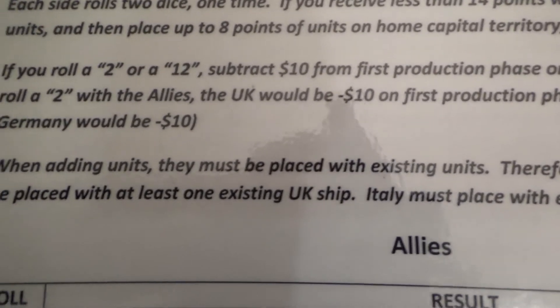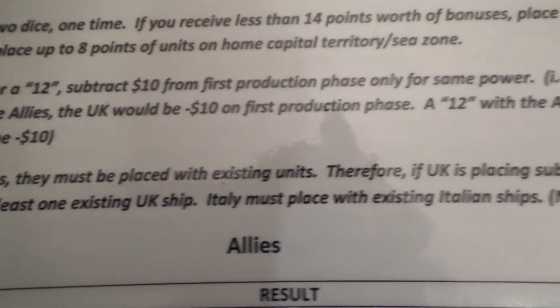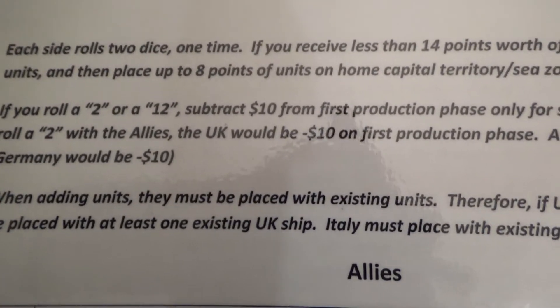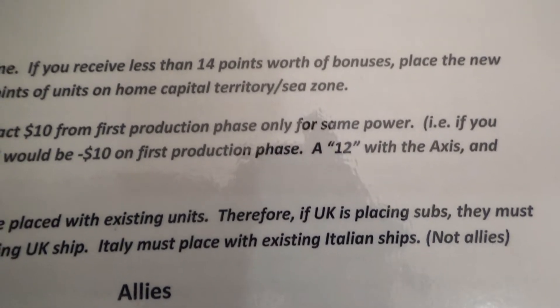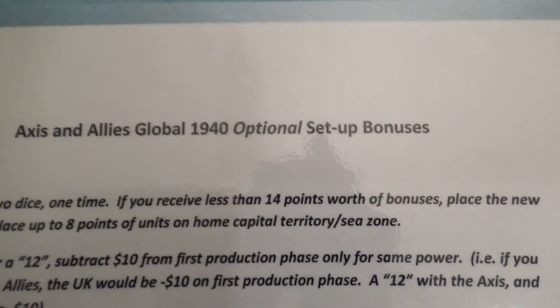Essentially, the rules are when you get these units you have to place them with existing units. So if we place subs, they must be placed with at least one existing UK ship, or must be placed with existing Italian ships — not Allies, even though they weren't at war at the start of the '40 scenario.